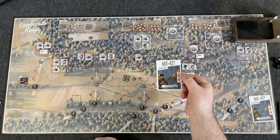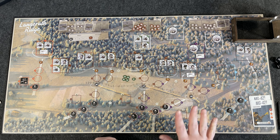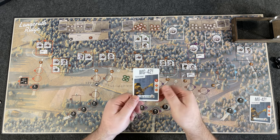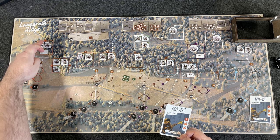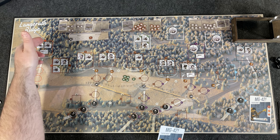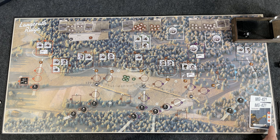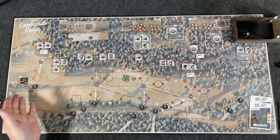So now the MG42 activates and fires. We roll 1d6 to determine if he fires at area one or area two — the orange hexagons. Rolled a six, so that's area two. He's going to shoot at the three defenders there. Not a good thing for us.